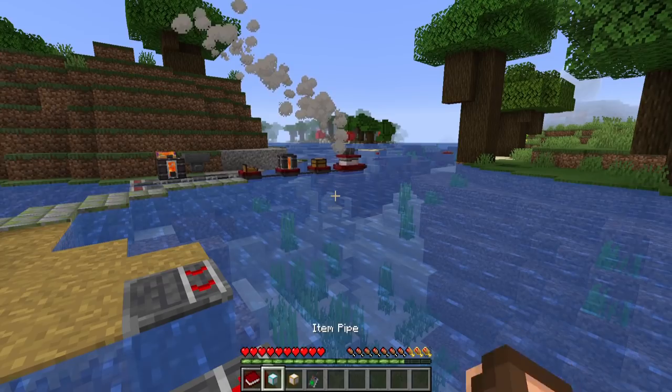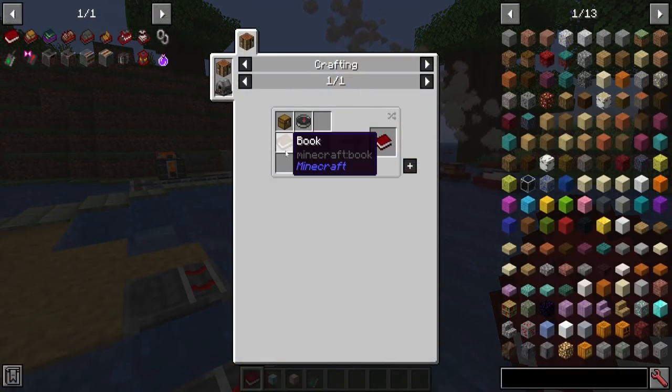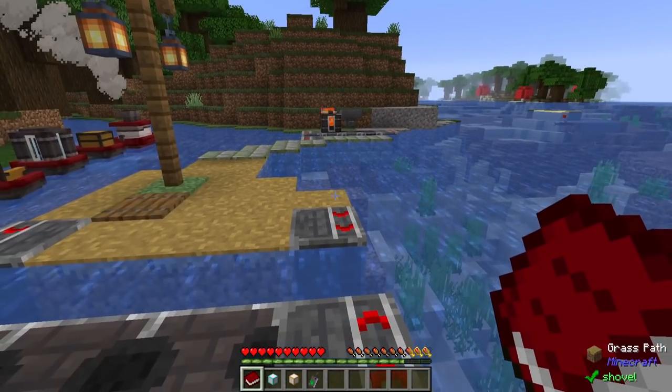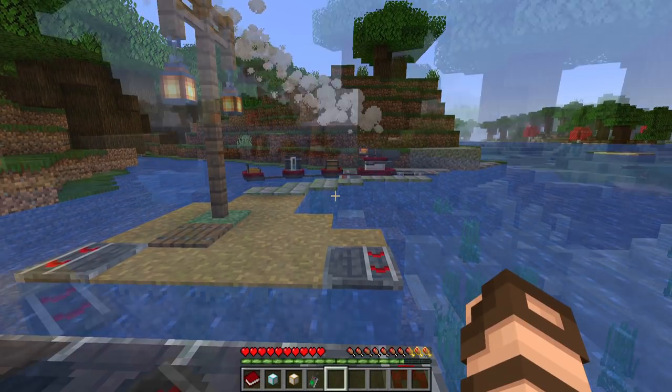So how does one start in this mod? You can start off with a little logistics guide. The recipe is simply just a book, a chest, and a compass. Inside you'll find a few different categories that you can choose from as well as an index that you can click through. But if you're not here to read stuff, I'm going to try and show you what's in there.